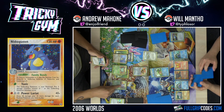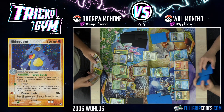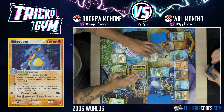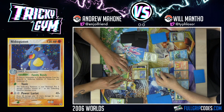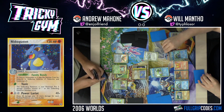Bro, you get Battle Frontier here for Scott. I'm chilling. I'd rather do anything else. That's fine. We're going up with Nidoqueen again, just going to Power Lariat for 60. Still putting forth some significant damage. Streaming attackers, we're doing okay. I'll draw.